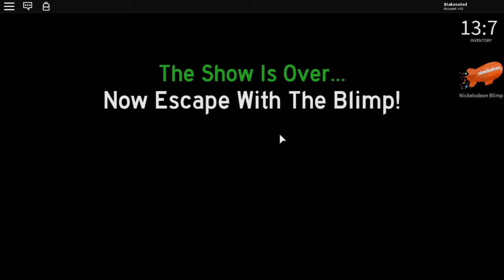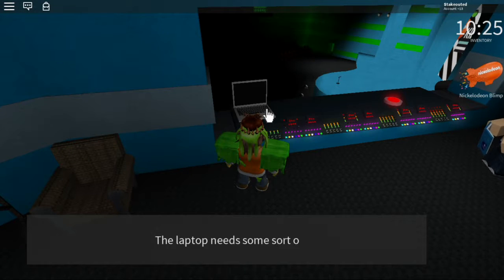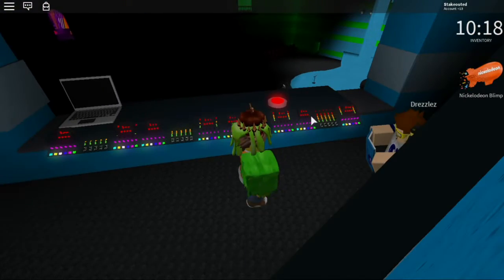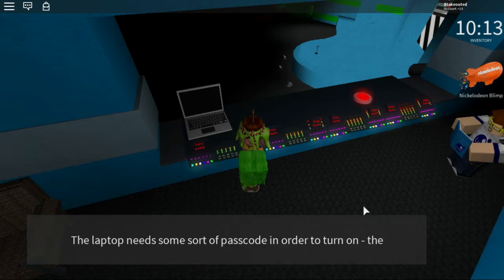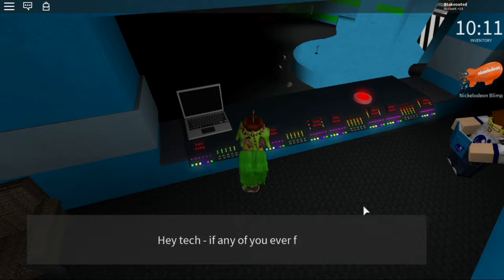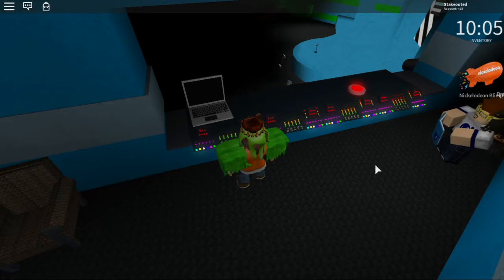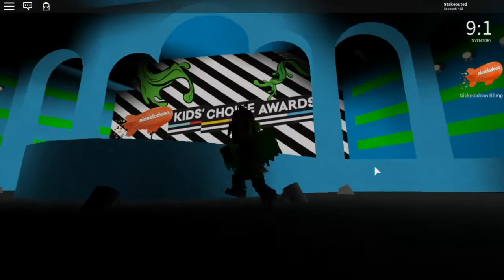The show is over — now escape with the blimp. Okay, now it's time to escape. The laptop needs some sort of passcode in order to turn on. Hey tech — if any of you ever forget the password... All right, so it looks like there's a way we need to find a passcode for the laptop.